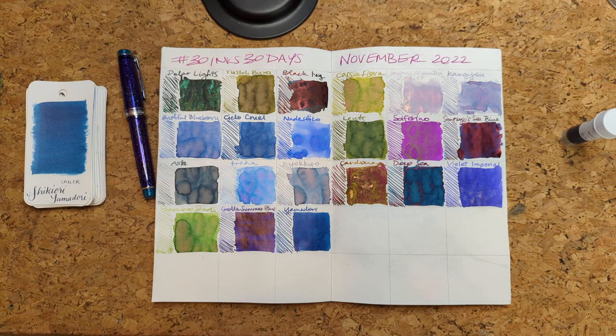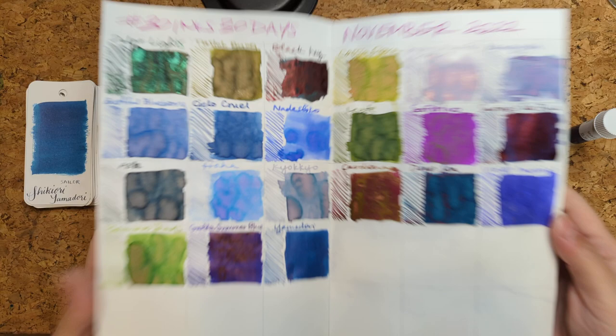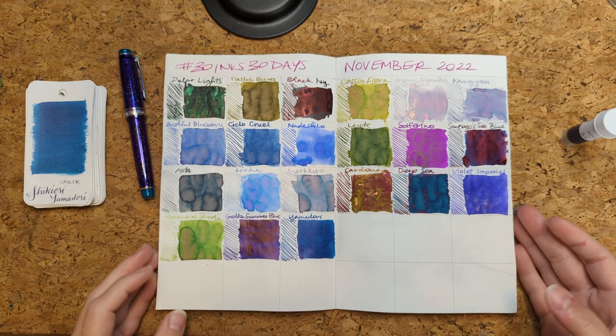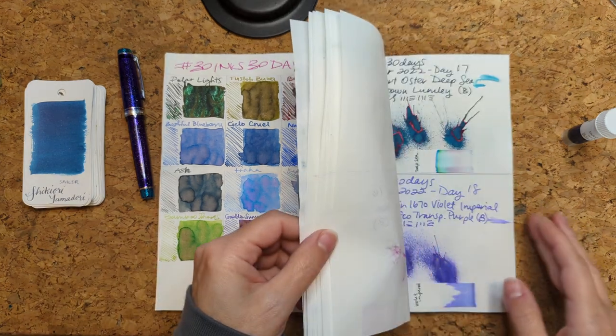Hi friends, welcome to 30 Inks 30 Days, Day 22 — which I like, 11/22/22. We haven't looked at this page in a while so I thought I'd start off showing you what this looks like. Lots of blues, not surprising because I like blue, so I buy blue.